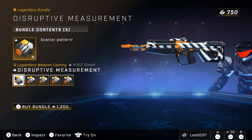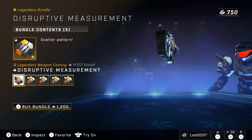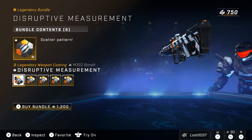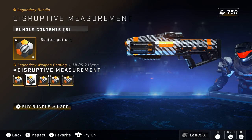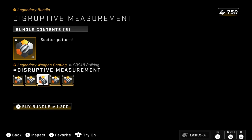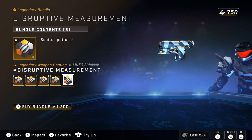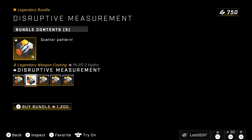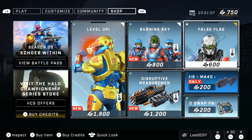On to the next bundle, we got Disruptive Measurement. I feel like this is a returning bundle. It has a bandit coating, a hydro coating, a bulldog coating, an assault rifle coating, and a sidekick coating. These coatings kind of look like a zebra — it's got those stripes with a bit of yellow and orange. And that's going for 1,200 credits. I think you should be able to get it on all your weapons, but it's not on the BR, rocket launcher, or sniper. That's kind of lame. I wouldn't agree with 1,200 for all these — I don't think that's fair.